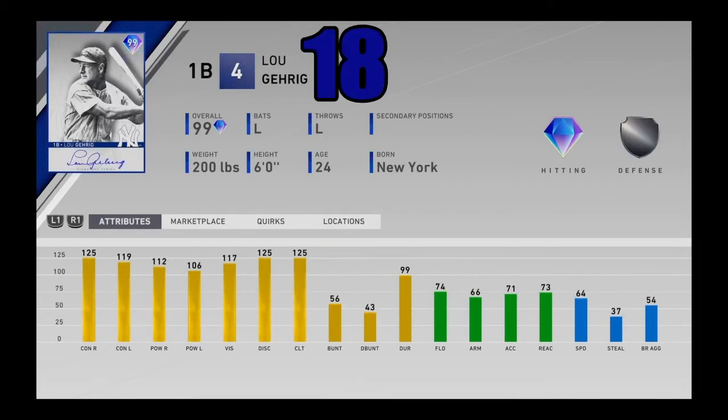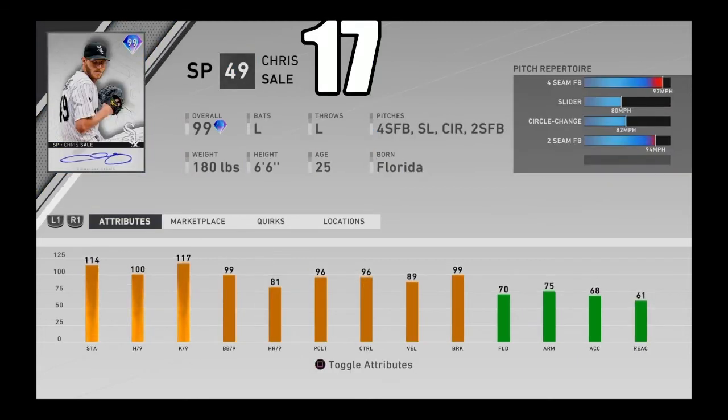At number 18, I got 99 overall Lou Gehrig from the extreme program — one of the best hitters in the entire game and another kind of forgotten-about card. It's kind of a trend on this list — there are a lot of good forgotten-about cards. Lou Gehrig is forgotten about because he's part of the extreme program and not a lot of people have him, but he's still one of the premier sluggers in the entire game. Really great contact, really great power, great vision. He's got that extreme bat coming in at number 18.